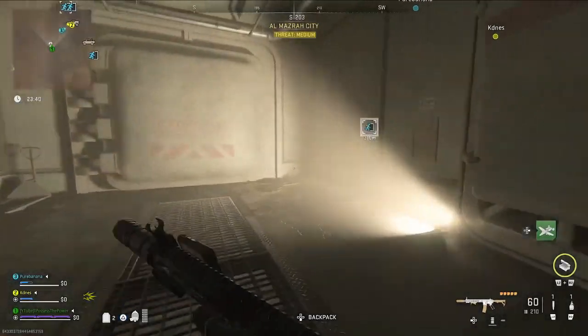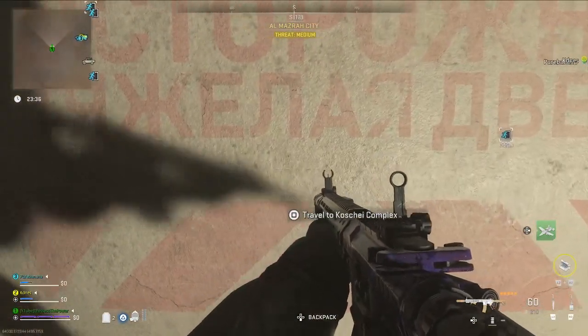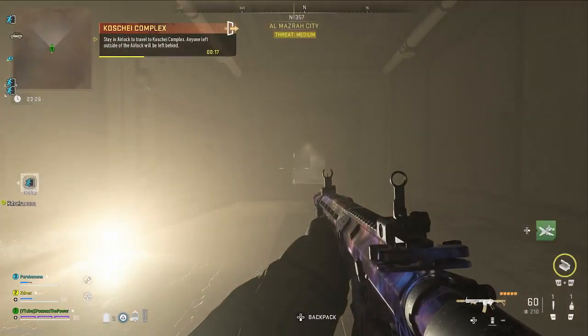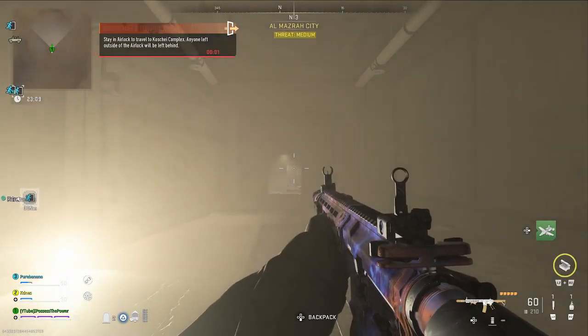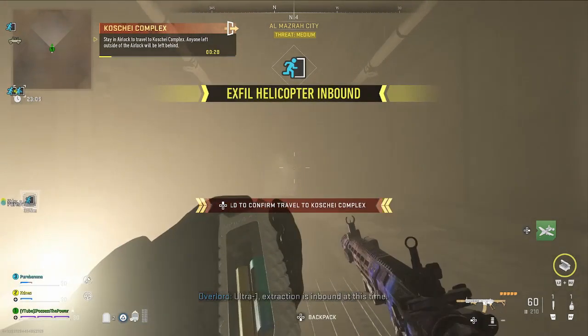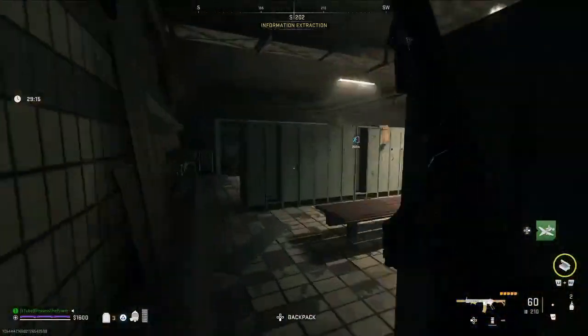Once you're at the question mark, we need to enter the Koshi Complex, which is the bunker. You just want to hold your interact button and it's going to start a timer. Anyone on the outside of the bunker when this finishes will not teleport to the complex, and whoever's inside just needs to confirm that they want to travel there. You will get a black screen that takes a long time — don't worry, it is normal. Eventually you will load into the complex.